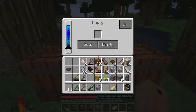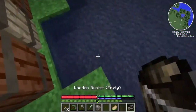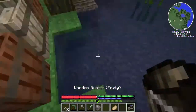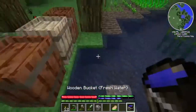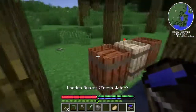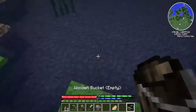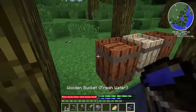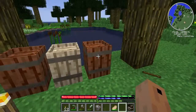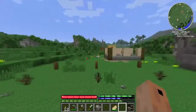Now in our second barrel we just need simple water. Is that filled up? Yep. And now our third barrel — we need water again, but in the third barrel there's one small difference: we're just gonna put a lock and seal it. Once you seal it, you cannot open it until it's done. The third barrel is basically going to make tannin, which we're gonna need for the final process to make leather.